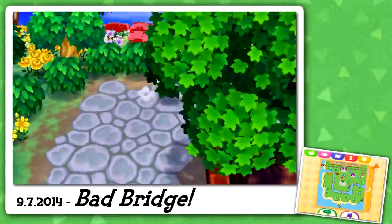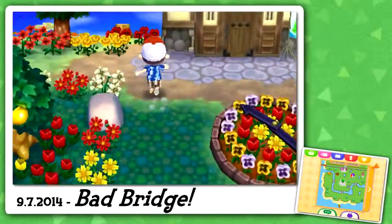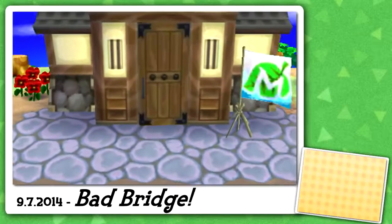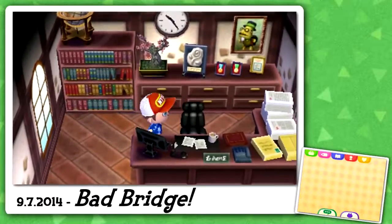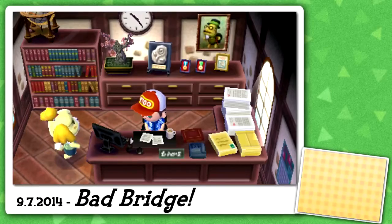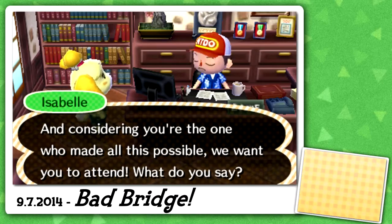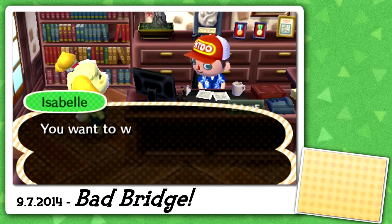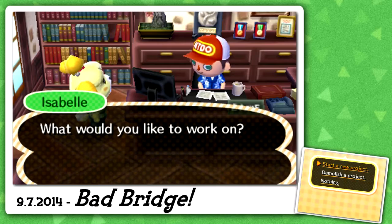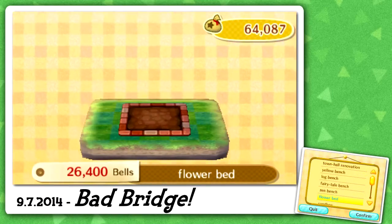Let's go talk to Isabelle and demolish it. Also, all these flowers are popping up in the middle of my paths. I need all my hybrids to come from the blue rose section. People keep asking if they want to give me blue roses — no, I have to get them myself because they're really difficult to get. Thanks for the offer but no thanks.